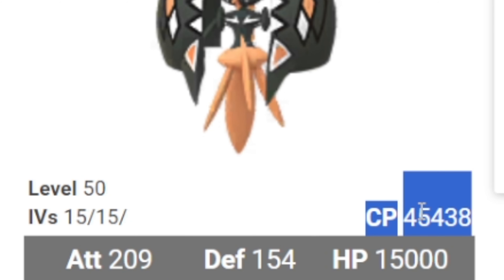On the left side there is a non-shiny Tapu Koko and on the right side there is a shiny one. It is an electric and fairy type Pokemon and its CP will be 45,438 when it appears in raids.